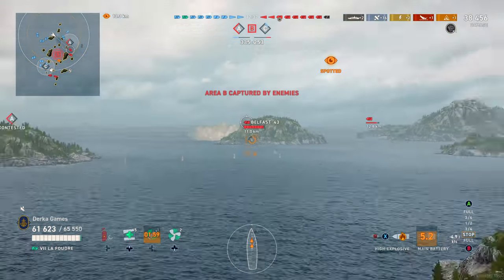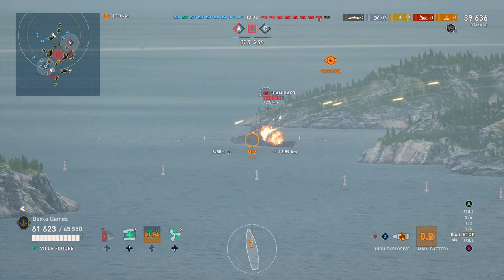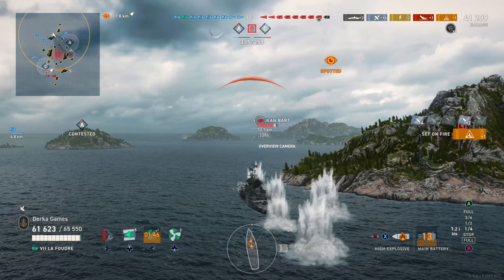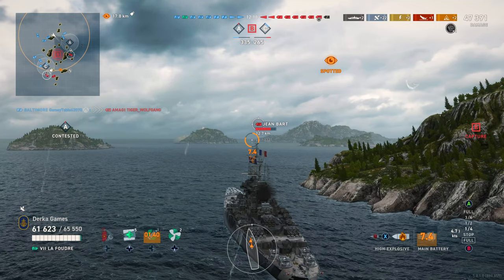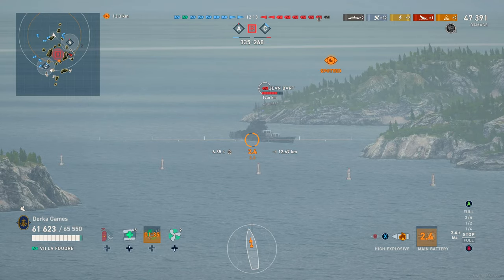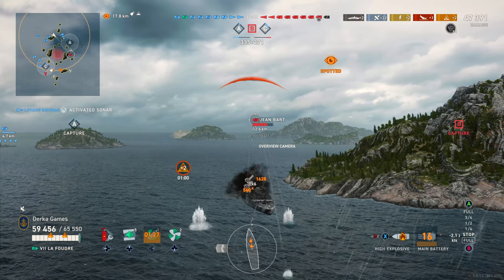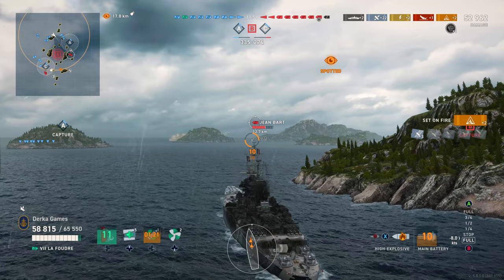We're going to teach this JB player a lesson in fire spam. In this match, we couldn't really progress any farther in, so we're just kind of stuck dealing damage to this JB here. We got good use out of the reload booster early on in the match with the Shores, and that is one of the great things about this ship — still makes her better than Rishilu, the tech tree version — having that reload booster. Since we can't progress in, we're just going to fire spam. We just have to burn this JB down before we can move into B cap. We're shooting HE, we're sitting bow in, and we're now reversing. It's awful.